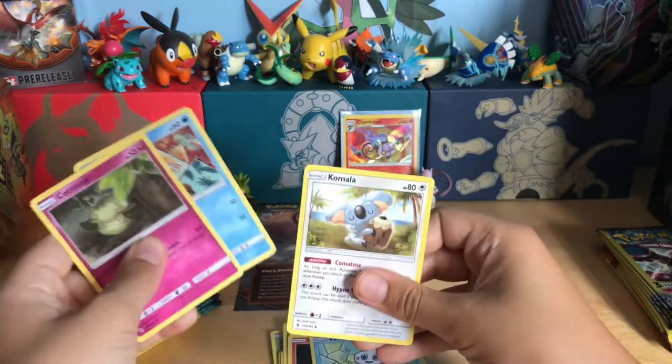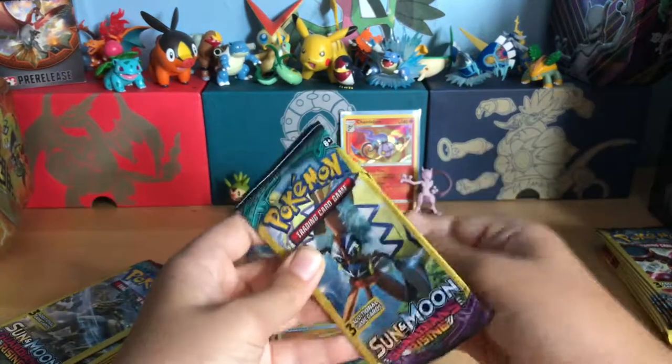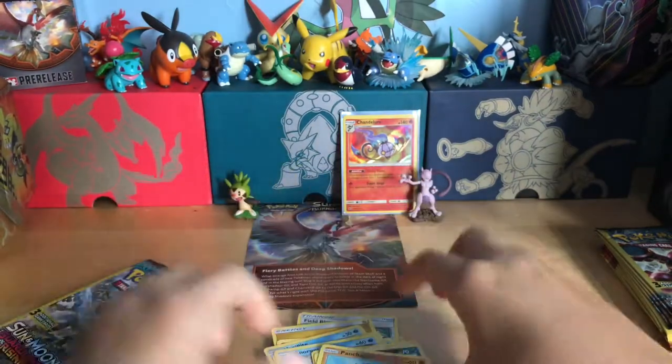Cotney, Snorunt, and Komala — that's a rare. I thought Komalas are... all right. If we just only get Chandelure, I'll be fine with that. At least we got something — nothing there.